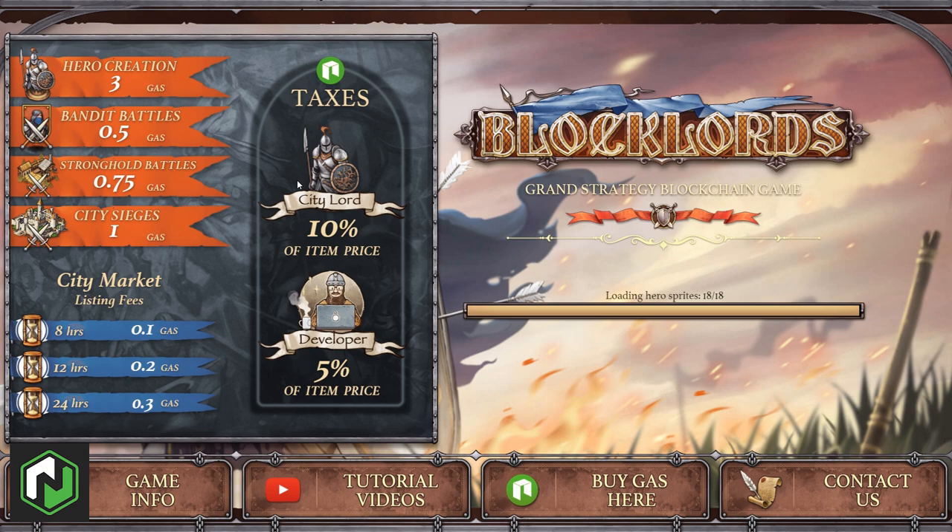All actions in Blocklords are handled using GAS as the currency, so you'll need to load up with some GAS before you get started. Creating a character currently costs three GAS, which can only be done once per address. There are also GAS fees attributed to each type of battle, and when you list items for sale on the market there is also a GAS fee.